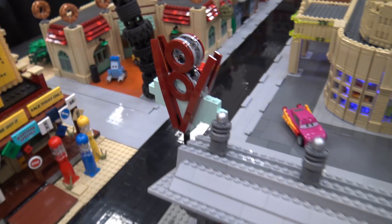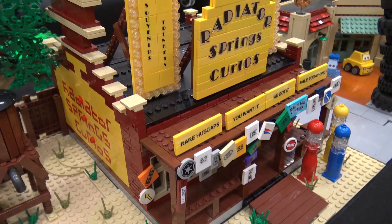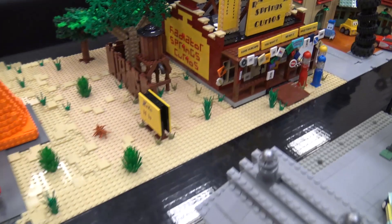A lot of the other lettering needed to be really too small, so I did cheat a little bit and get some stickers — I have a little label maker. But where I could, I tried really spelling out all the letters, and I thought it was very important to do the 'Welcome to Radiator Springs' in brick-built LEGO, just as the entrance to the display.